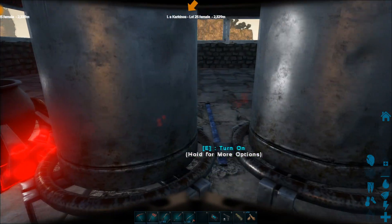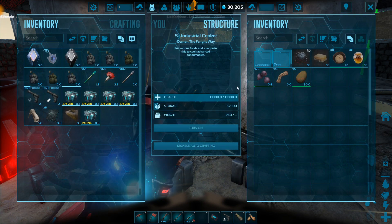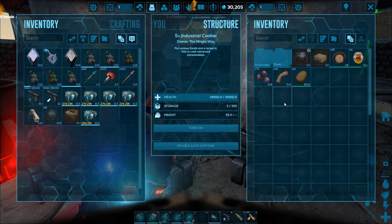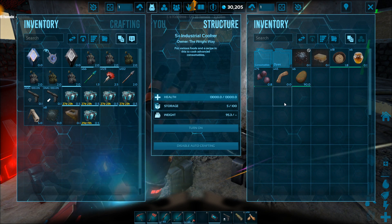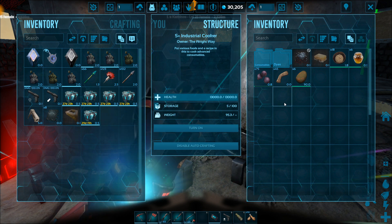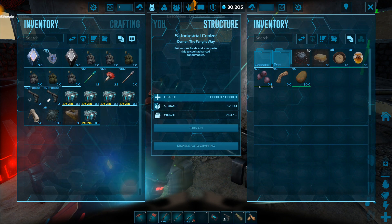We're going to come over here to my industrial cooker. The industrial cooker does the exact same thing as the cooking pot, but with one major difference. That's why I always want to try and craft the industrial cooker as soon as I can when it comes to taming and creating kibble.